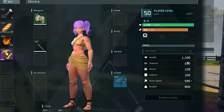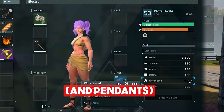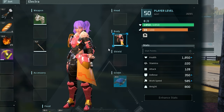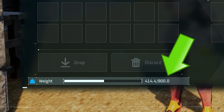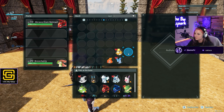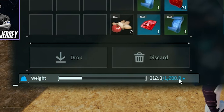After you put points into weight and stamina, I think it's free reign — whatever you feel like. Obviously attack can help you a lot, but you can also get pals that increase your attack damage, so just pay attention to their passives. I put around six into work speed, eventually got around eight to ten into health, and stopped at around 800 carry weight. You can also add additional pals into your party to help increase your weight.